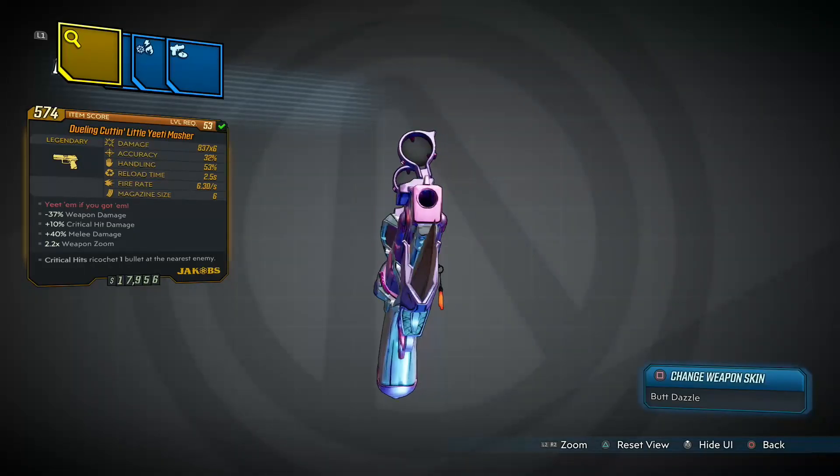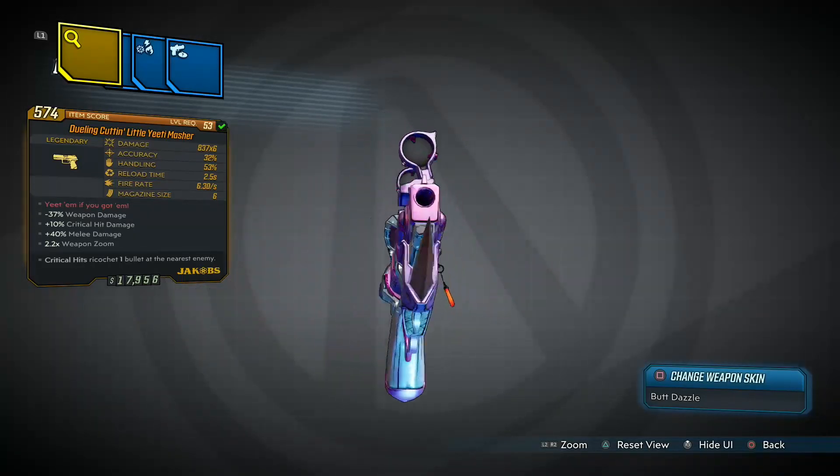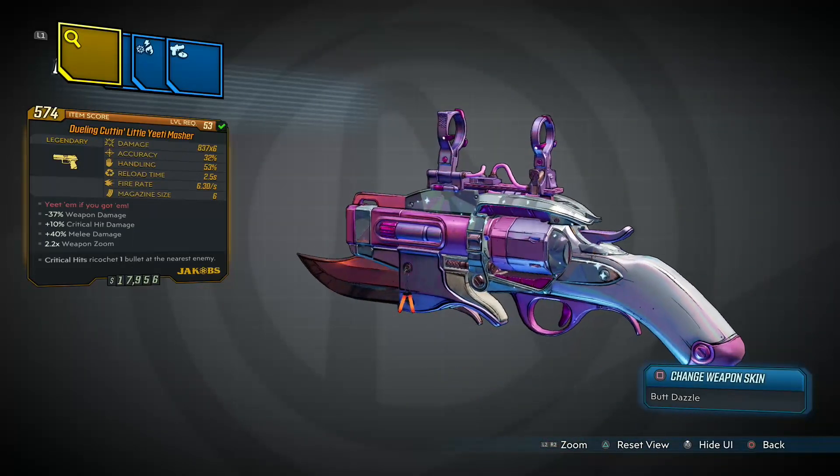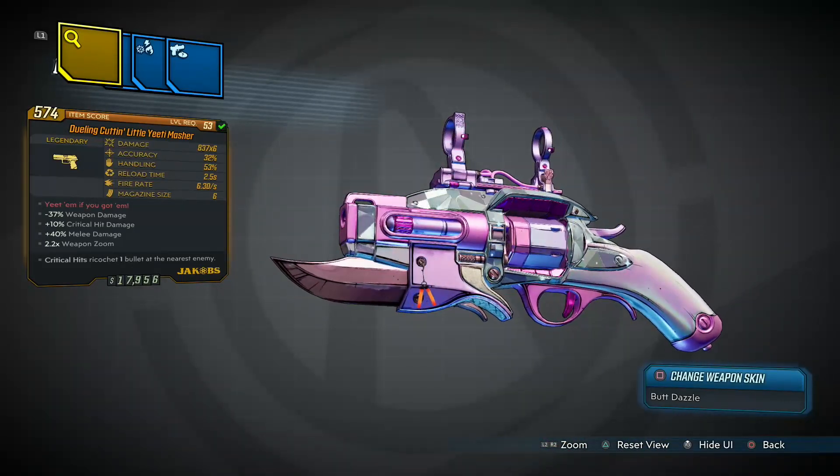Hey guys, welcome back to a brand new video. In today's Borderlands 3 Love, Guns and Tentacles DLC, we're going to be showing you how to get the legendary weapon Little Yeetee.